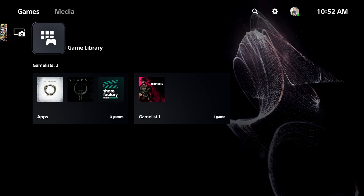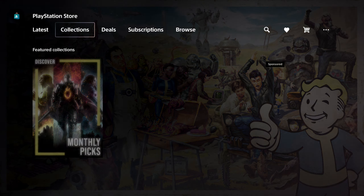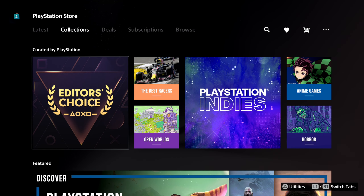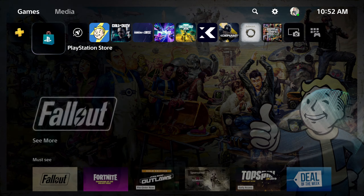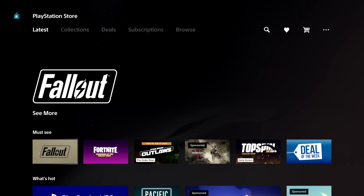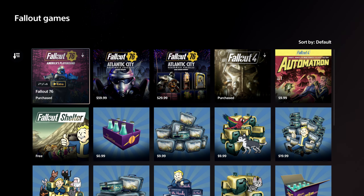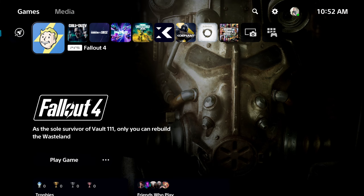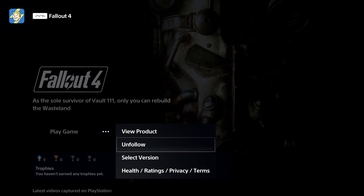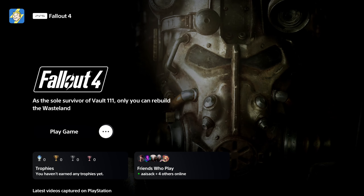But if you have this through the PlayStation Plus collection, this will only be the standard PS4 edition game. You will have to buy Fallout 4 through the store to get access to the PlayStation 5 version. That's what I had to do — I literally just bought it, and then I am good to go to download and play the PS5 version.